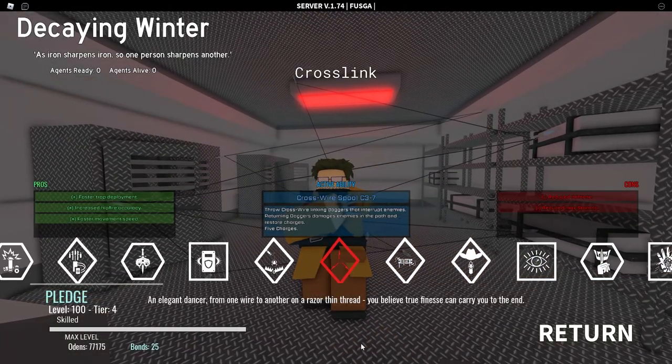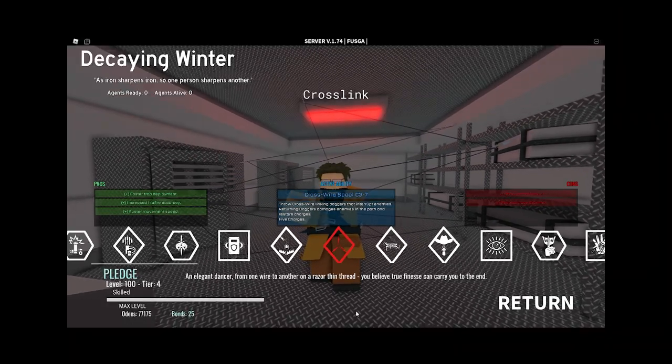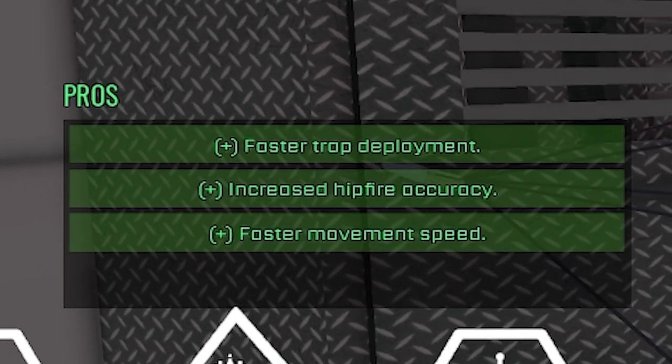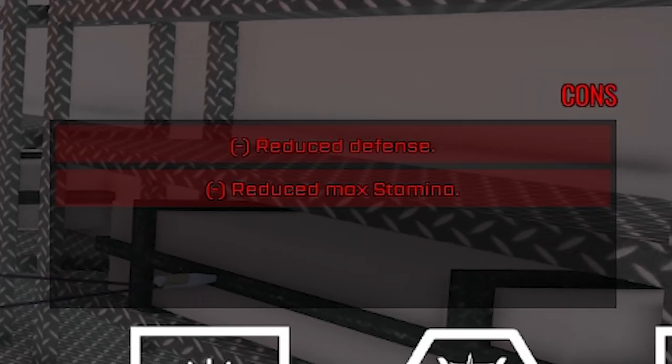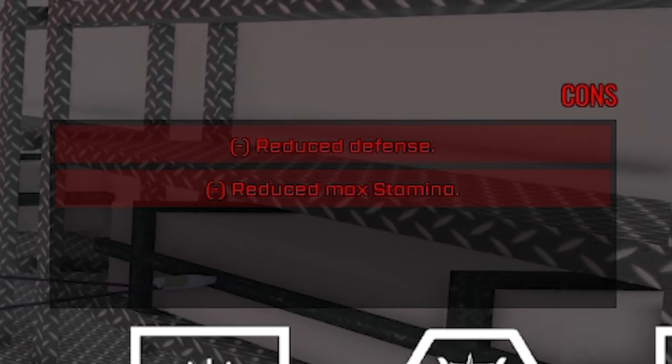First up is everyone's favorite trapper, the Crosslink. For the pros, they have faster trap deployment, increased vampire accuracy, and faster movement speed. But they do have two cons which are pretty big: reduced defense and max stamina. Basically, they're good with their hands, but they skipped leg day one too many times.